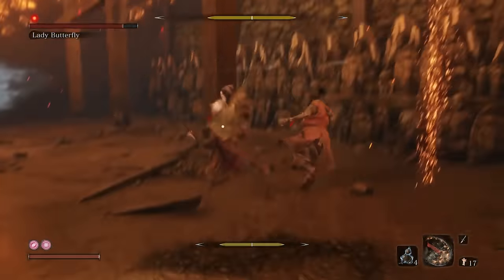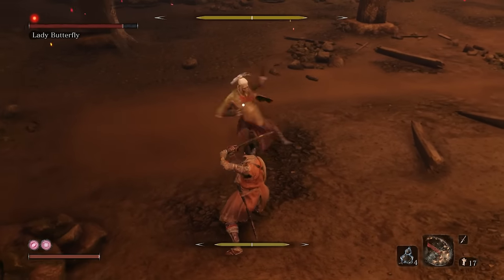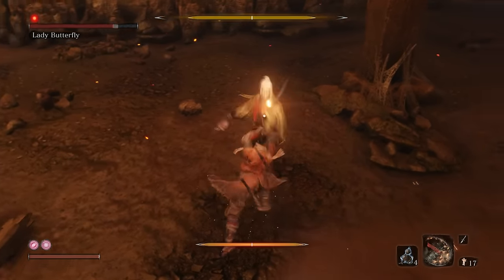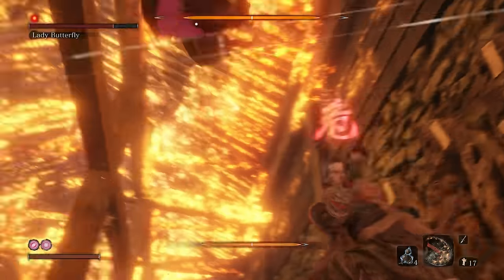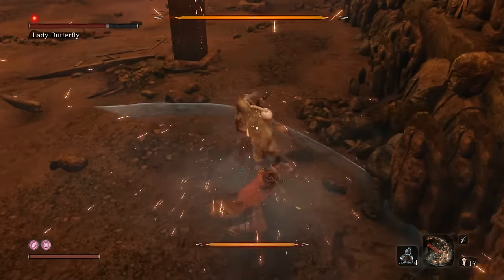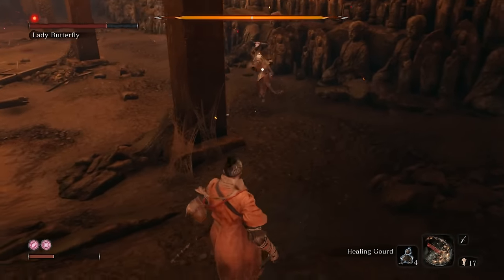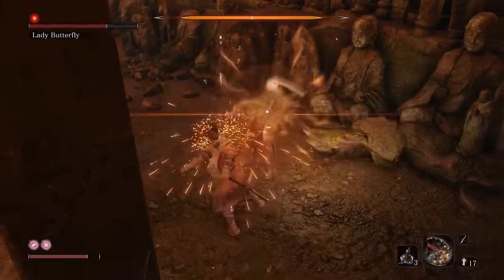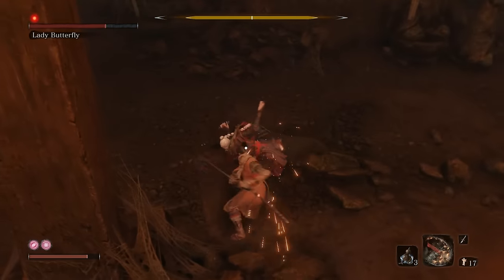If you ever see her do the red kanji attack, just jump away — very simple to avoid. Keep up that block, keep up those defenses, and always jump when she goes for a kanji attack. She might get a few hits in on you, so make sure you get behind a pillar and heal. But stay in her face. Keep unleashing the attack. If she gets out of it, don't forget to spam the parry.